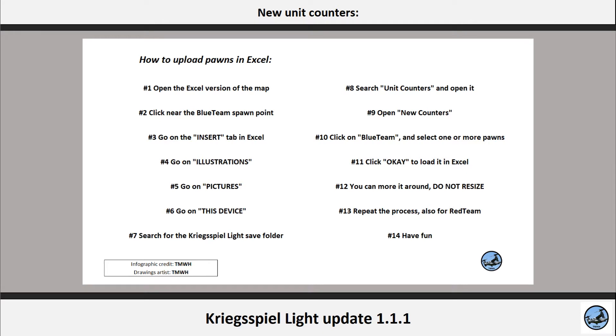You can now move them around — just pay attention not to modify the size. Repeat the same process with the red team. When you end playing, just click Exit. If you had saved after you added the pictures, next time you will have them in the same place. If you delete them before you exit Excel or you did not save, the next time you open the file it will only have the map.